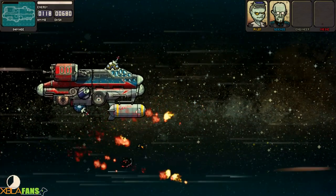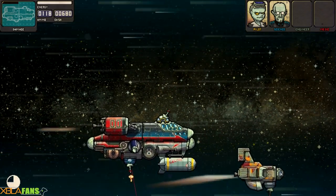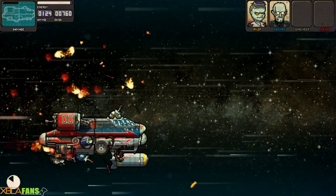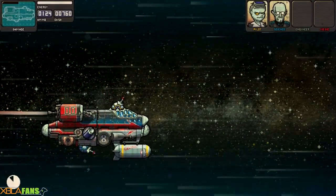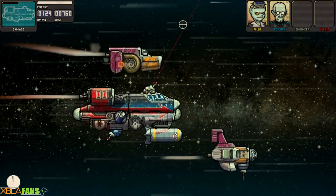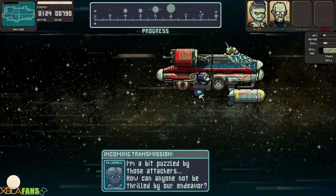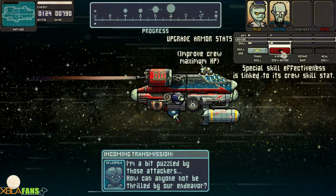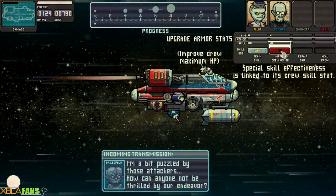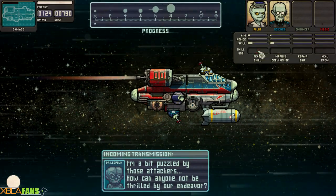Bottom left shows how long the stage is. Top left has four sections — even the ship has four different sections. I'm picking up goodies, and the energy at the top powers these two guns I have. The first level is always super easy. At the end of the stage, you can pick to level up everyone's skill, everyone's armor, or use the mechanic to repair your ship, or the medic to heal your crew. Let's level my skill.